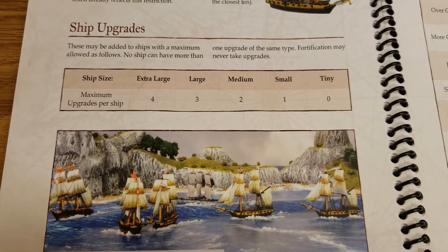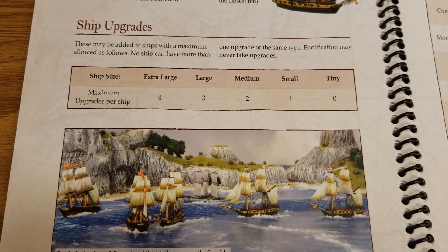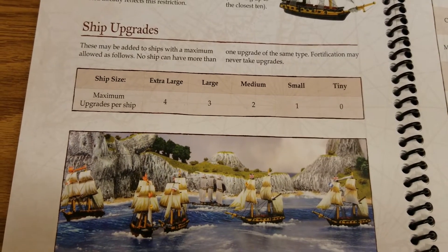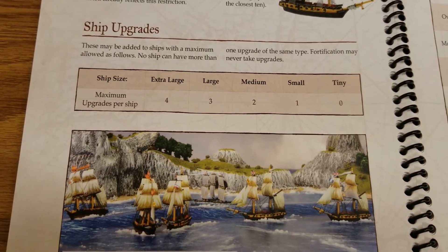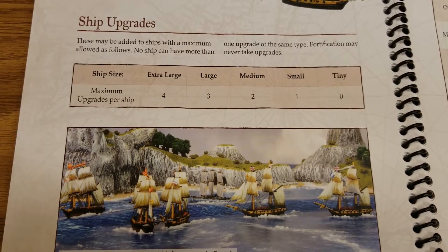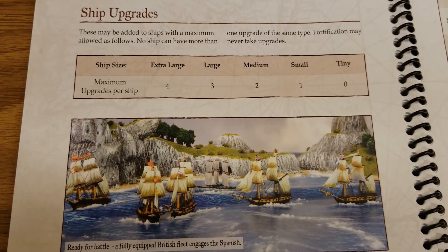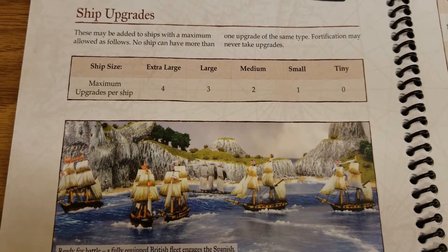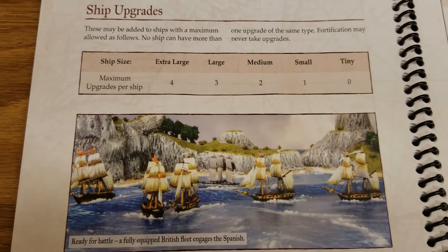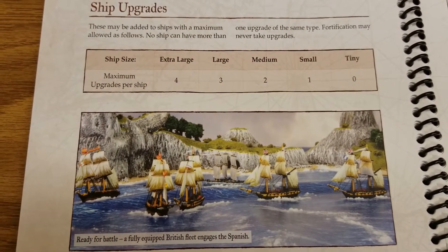As it says here under ship upgrades, these may be added to ships with a maximum allowed as follows. No ship can have more than one upgrade of the same type, and fortifications may never take upgrades. Maximum upgrades per ship: extra large ships, those big super first rates, get four; large get three; medium two; small one; and tinies, which are really just the gunboats right now, don't get any, which makes sense — they're just too small.